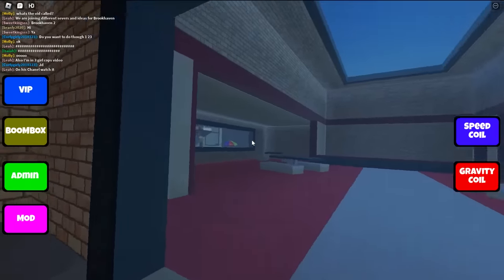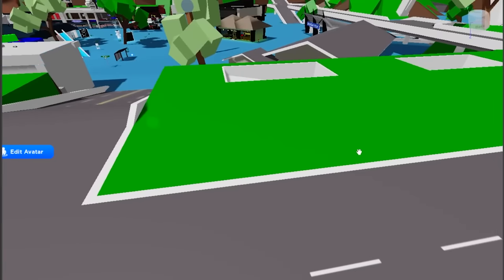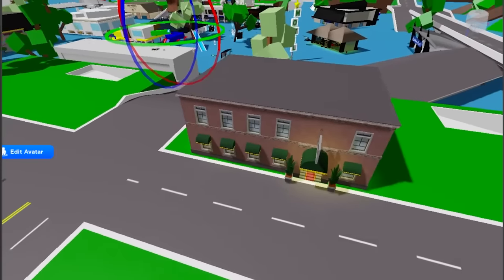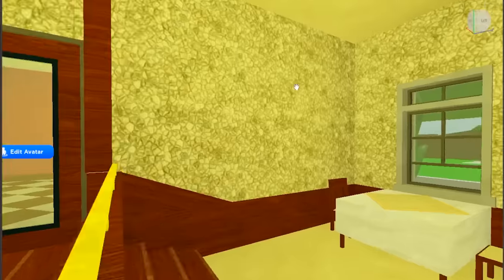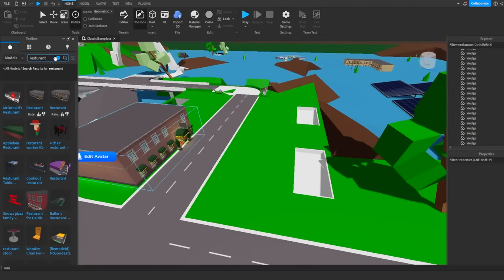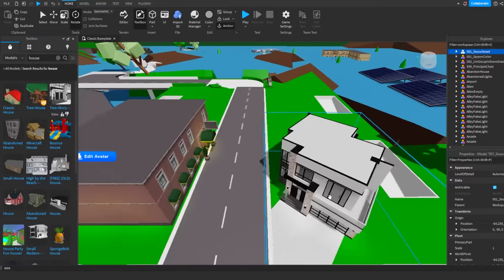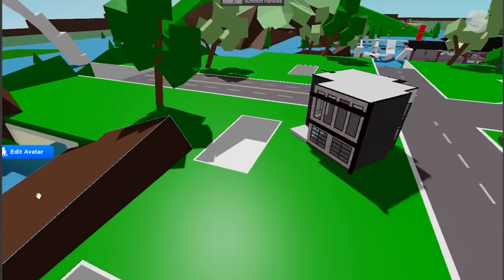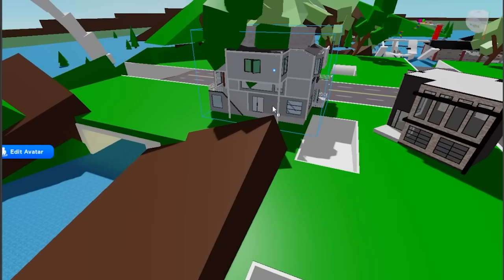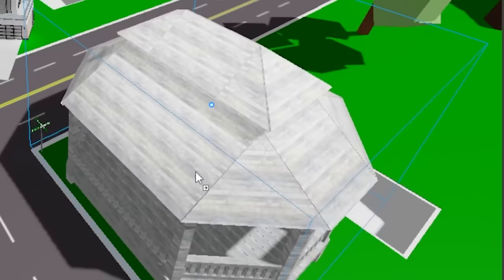They have a restaurant — maybe I should add a restaurant to Brookhaven 2 as well. Hopefully I have a little bit more time because I don't want to fail this challenge. We already have McDonald's, but now I'm adding a fancy restaurant — oh my god this looks so sick, what a cool entrance. I have to move on quickly. We're gonna add a house — a modern two-story house, boom, this looks so cool. They should definitely add something like this to Brookhaven. We also got a huge beach house and a garden house.